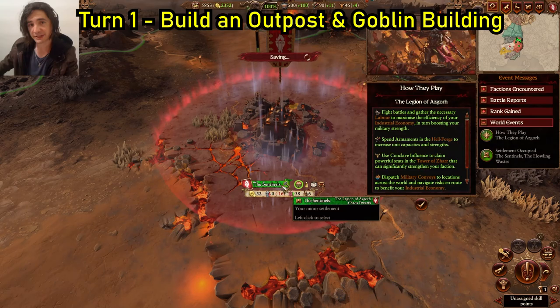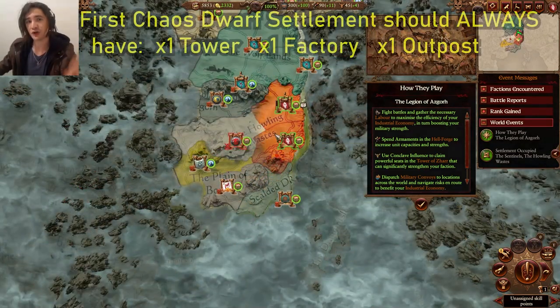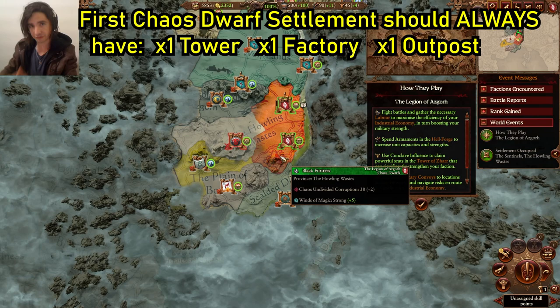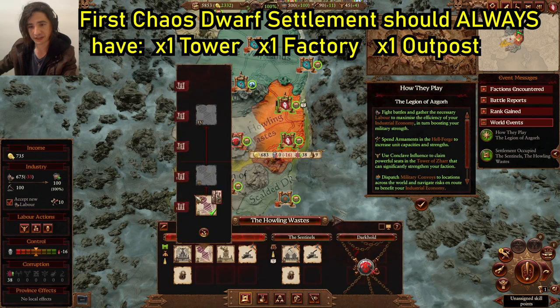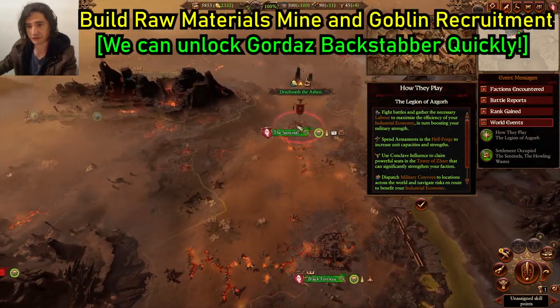For this first settlement, we're going to make an outpost. You typically want to go much more heavily into outposts than factories. When in doubt, go for outposts, and then eventually use that stockpile of raw materials to start converting to armaments. But in your first province for any Chaos Dwarf Lord, always have a tower, a factory, and an outpost — one of each. The reason being is they all have this drill building, which produces both armaments and raw materials.